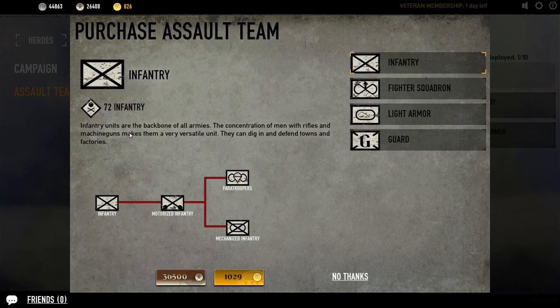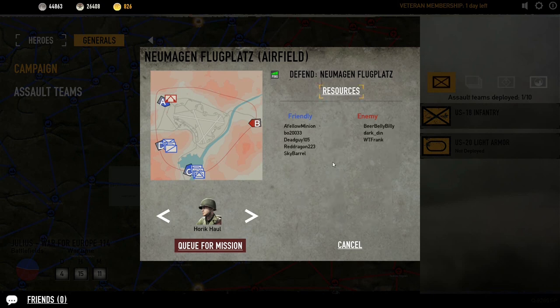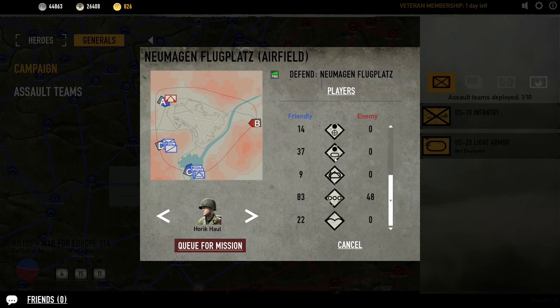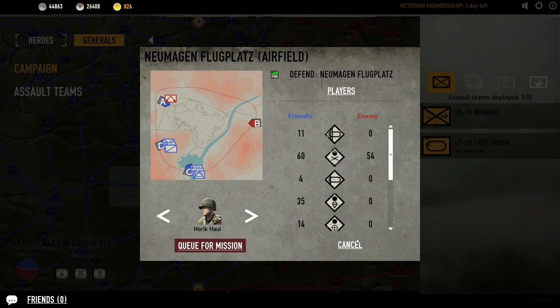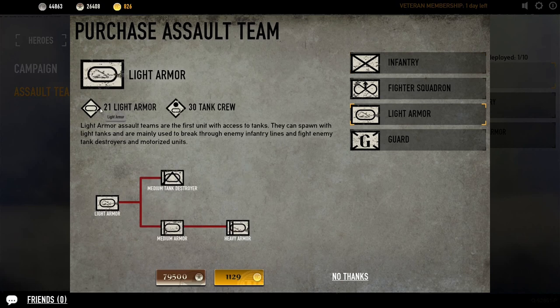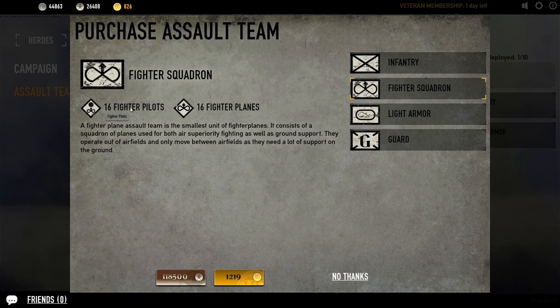A couple things to point out from this page are the numbers here — for example, 72 infantry. This number corresponds with respawns. So how Assault teams interact with the first-person shooter part of the game is: when you send them to a node to attack, you can look at the resources. Someone has sent a heavy armor squad with 11 respawns left, infantry with 60 respawns versus the enemy's 54. For light armor you've got 21 tanks with 30 crew to drive them — so that's 30 respawns and 21 tanks. If all your tanks get killed, the crew can still participate. Guards have 36 respawns. Fighter pilots: 16 pilots, 16 planes — one plane dies, one pilot dies, and you've got 15 and 15.